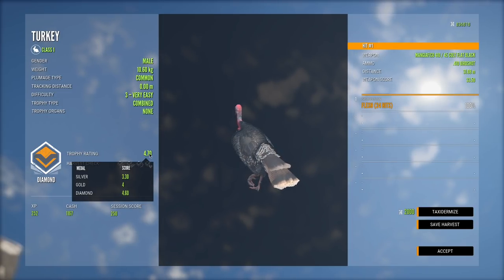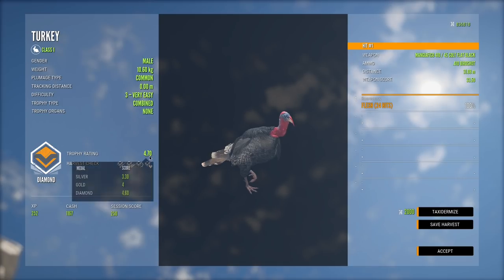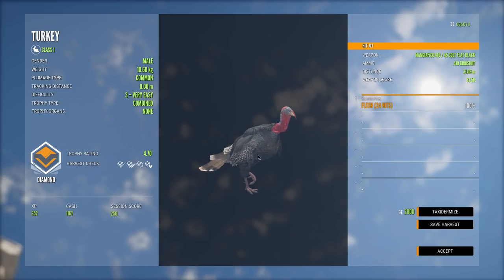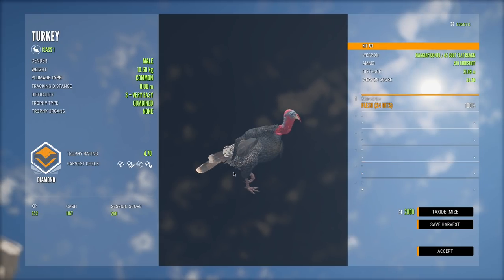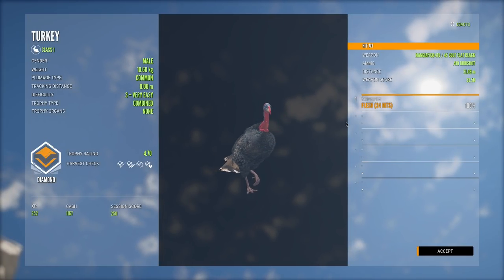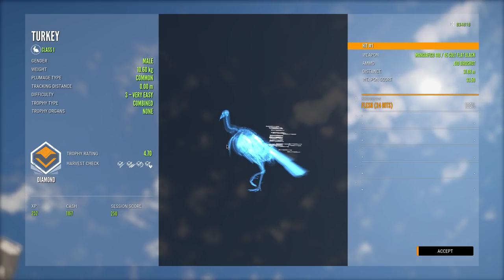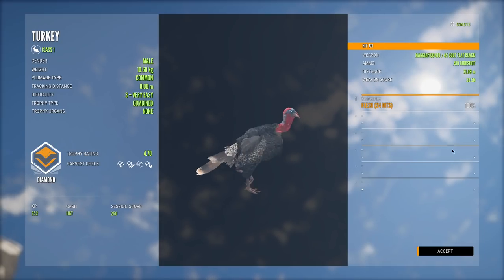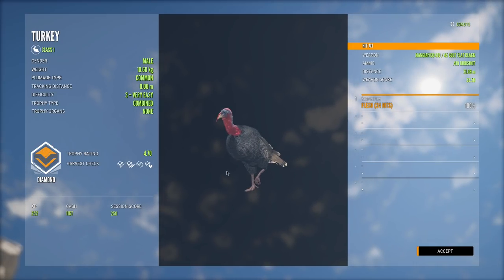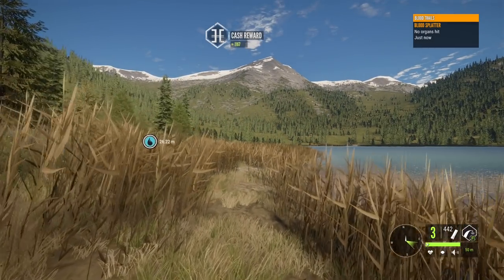Looks like this is our trophy — it was highlighted. I got distracted because a female called from that direction, but looks like this guy was running down to the water and we got him down right before he got to it. Let's get a look at him — it's a pretty big one, actually. That's a decent sized turkey: 10.60 kg, and they max out at 11. So this guy's probably right on the dot for 4.7. We got ourselves a diamond turkey as a little bonus kill — the .410 is doing better than I really expected.